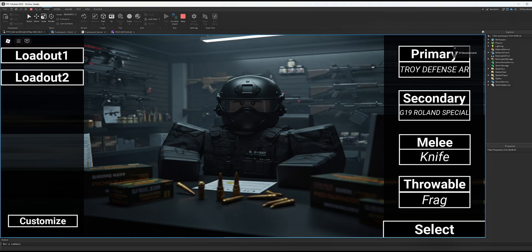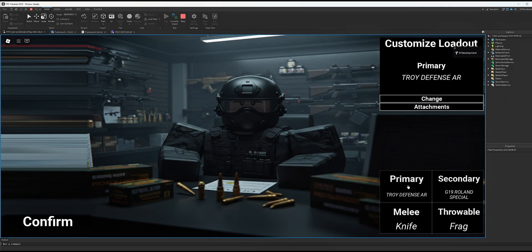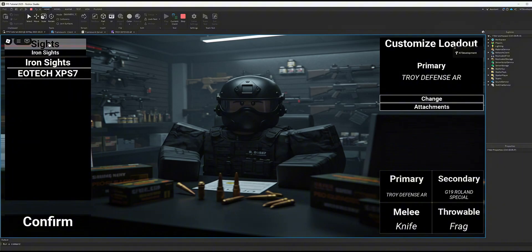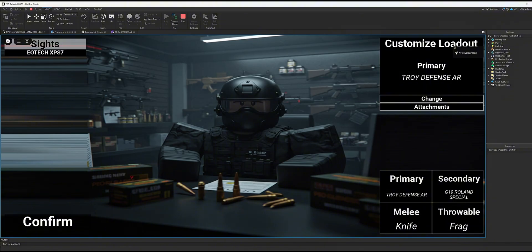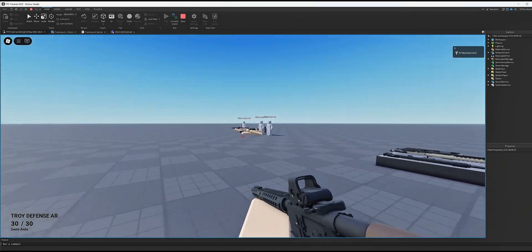Now testing: I see my usual menu. I'll select a loadout that has the gun I added the scope to. Click Customize, select the gun, click Attachments, and now there's a button and a label showing what sight is currently equipped — Iron Sights. I'll click Sites and get a list of all added scopes: default iron and the new one. I'll select the new scope, click Confirm, then Select.